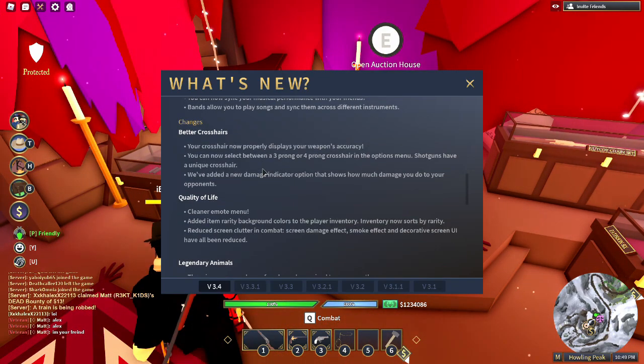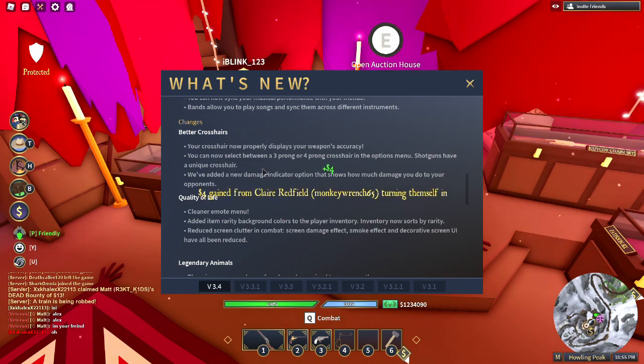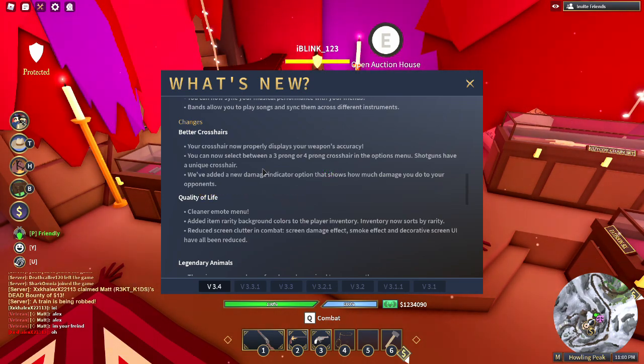Better crosshairs — your crosshair displays your weapon's accuracy, and you can now select between a three-prong or four-prong crosshair. Shotguns have a unique crosshair.